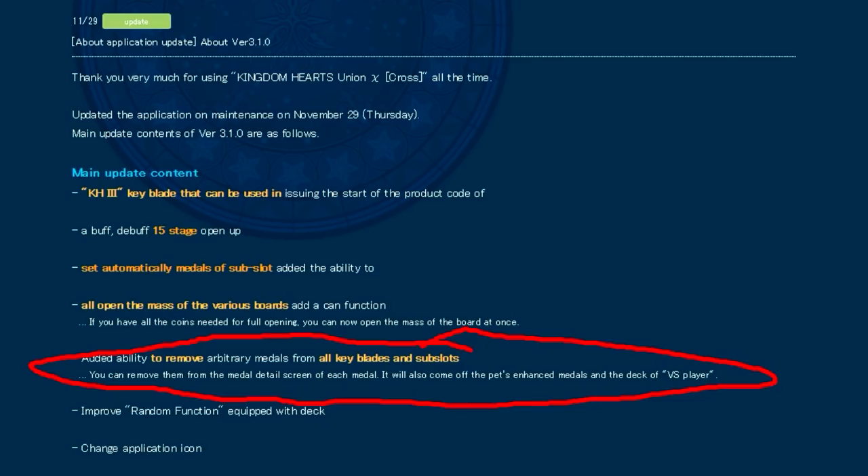You might have come across scenarios where a lot of banners come with medals that have great skills, and you want to cannibalize those medals into others to transfer the skill onto a better medal. The problem is if that medal is on sub-slots across multiple keyblades, it's a real hassle to remove it from every single one — especially with 120 sub-slots across every keyblade. Honestly, I like this remove feature more than the auto-set feature, since removing medals takes way more time than adding them.